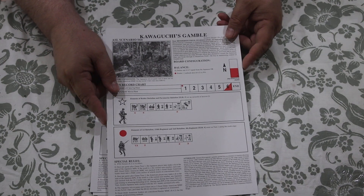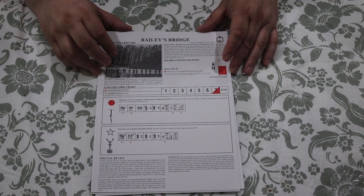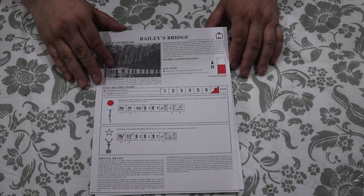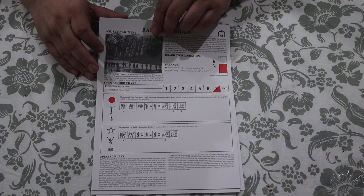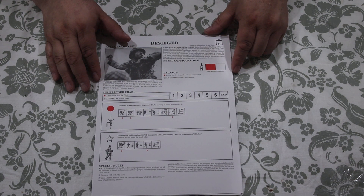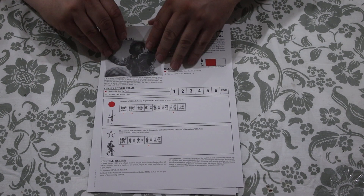The first couple of scenarios for this kit don't burden you with vehicles and concealment and all that — they want to slowly introduce you into the system. Scenario 66, Bailey's Bridge, is again Guadalcanal — this time it's Marines versus the Japanese, and the Marines did a lot of fighting in the Pacific compared to the European Theater. Scenario 67, Besieged, is Japanese versus the US Army, half a map board, six turns.